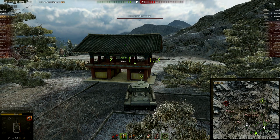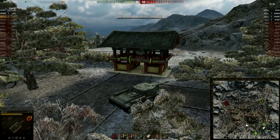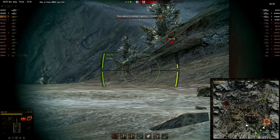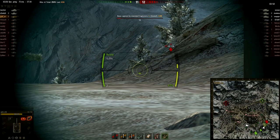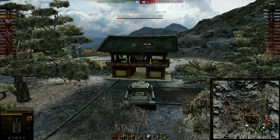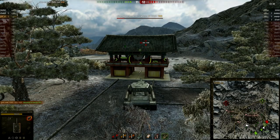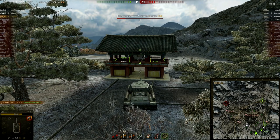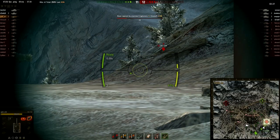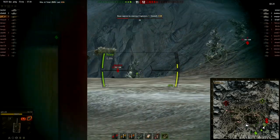Eric has a camo net on this, which helps out his already good camo rating on this tank — this has a very good camo rating. But again, stand still. Something's capping. The smart thing to do is not going to the capture at the moment; there's only one guy on the capture and you have enemies right in front of you, and a Comet that can easily go and spot everything.